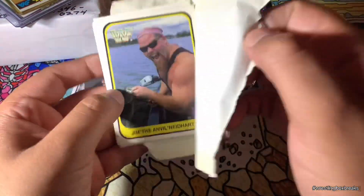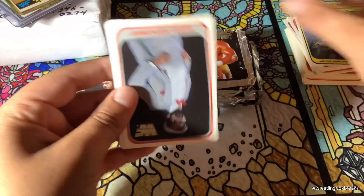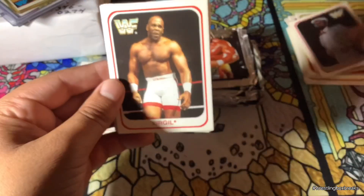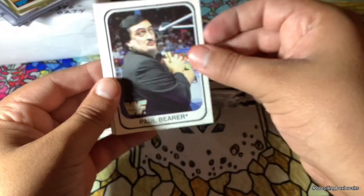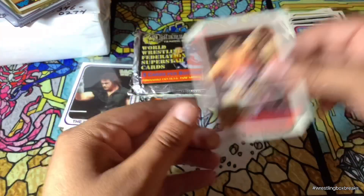So these Undertaker rookie cards, man — I only got two of them. One was in good condition, but the other was not. Virgil, British Bulldog, Paul Bearer. That looks like Bushwacker — yeah. Jim Duggan. And the Natural Disasters.